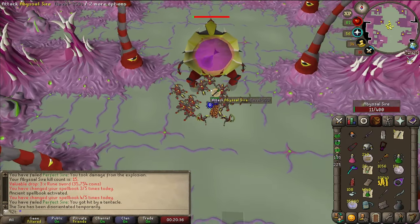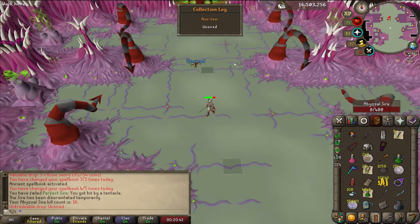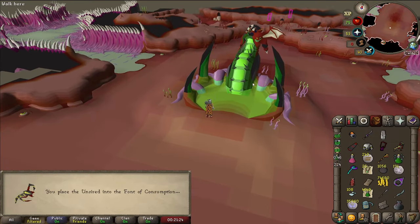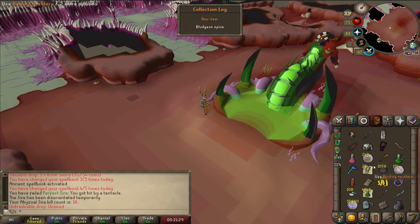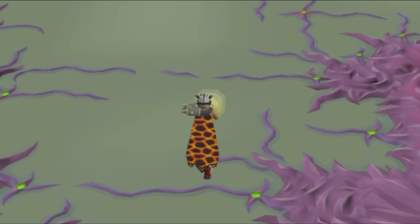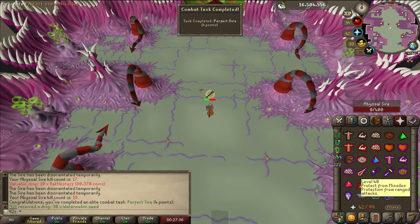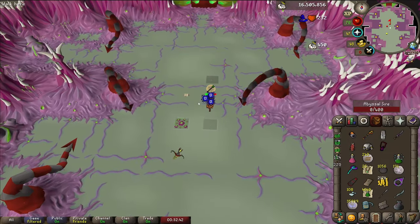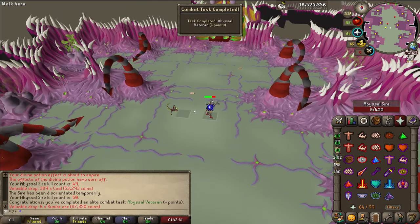Now we're just missing the Perfect Sire and the KC ones so we're here for a bit. We get an unsired at 16 KC — it's 1 in 100 so very spooned. We get the easiest Avernic of my life. And we get the Perfect Sire at 18 KCs — I really am trash at this game apparently. 25 KC tasks and 50 KC tasks — all Sire tasks complete.